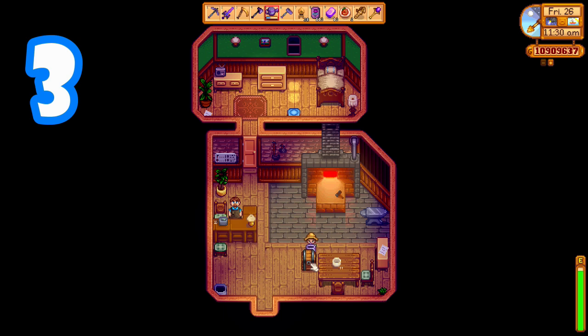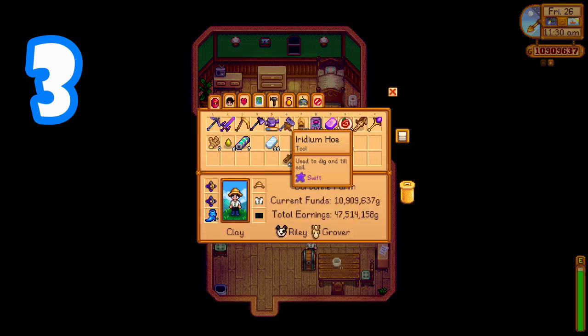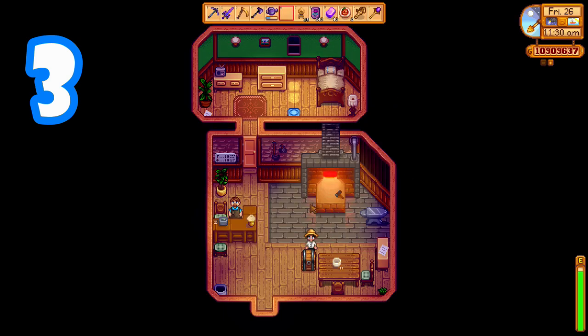You can move your chest around easily without unloading it. You just have to make sure that you have an empty spot in your first row. Select that spot, make sure you're not using a tool, and then you can just move it around as you please.